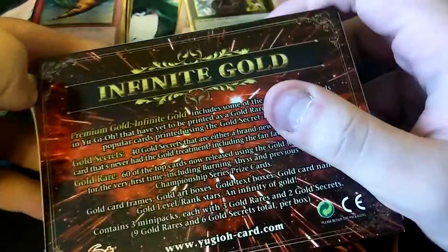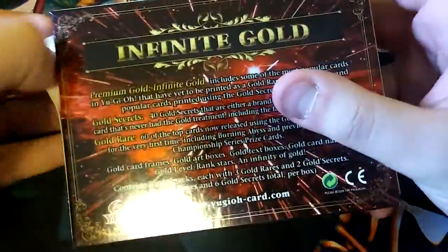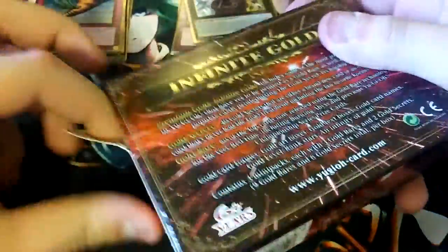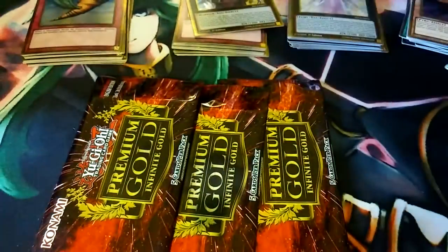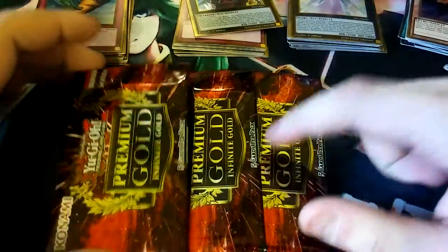Last box, guys. See what we can get. Blow on it for good luck. Bless my pulls. Let's take a minute and think about this — what do we want? We want Storming Mirror Force, Maxx C, Heavy Industry, and Giant Hand. Really want Giant Hand. Let's do this. Seems to be hard to pull Giant Hands, but I already got one.